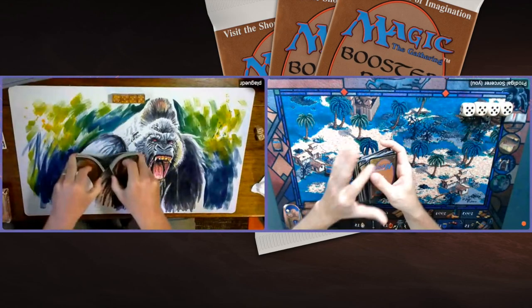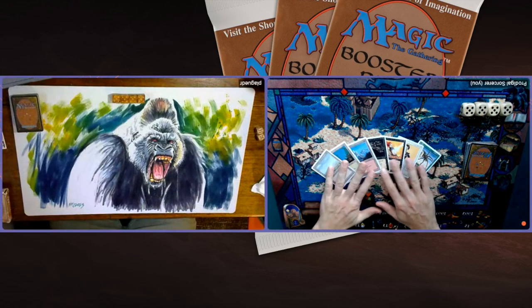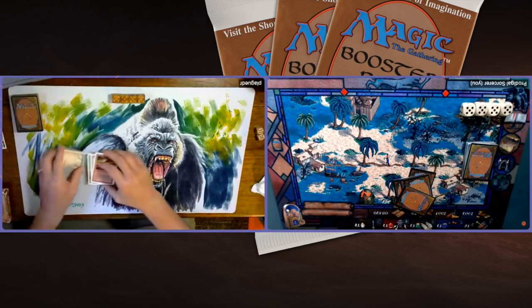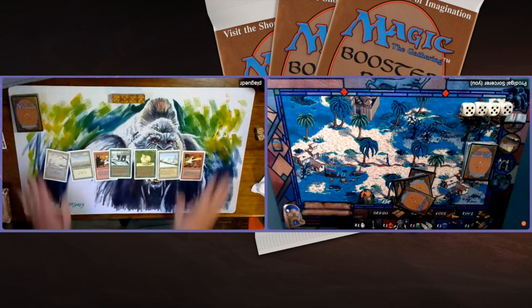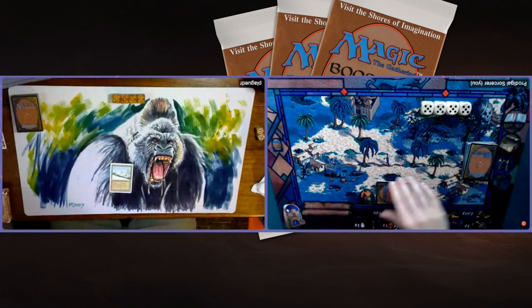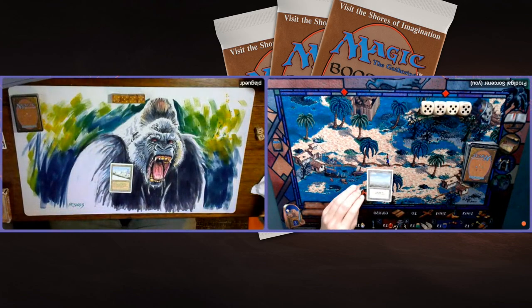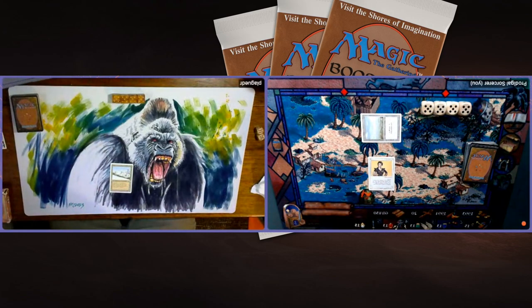We're going to shuffle up and play game number two. In game two, we're actually showing our hands. Here we see my hand — three lands, pretty good. I can play the Benalish Hero turn one. I don't have any black mana, which is kind of unfortunate. Now Plague Doctor shows his hand — he's got the Taiga, he's got the Grizzly Bears. That's looking really good! Plague Doctor starting with his Taiga — I mean, that's impressive. When someone starts with a Dual Land in this format, you're like: what? I play a Plains and there's my Benalish Hero, passing the turn.